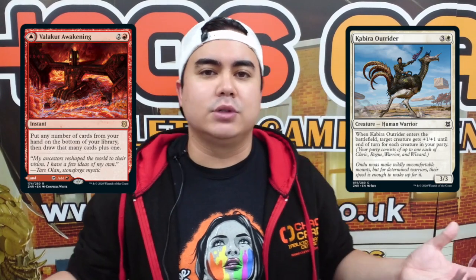Moving on over to Magic the Gathering on Friday, we've got Zendikar Rising. With new mechanics in this set, like the Party Mechanic that gives you more benefits if you have a Cleric, Wizard, Rogue, and Warrior. As well as the Modal Double-Faced Lands that gives you even more advantages in every single deck you play.